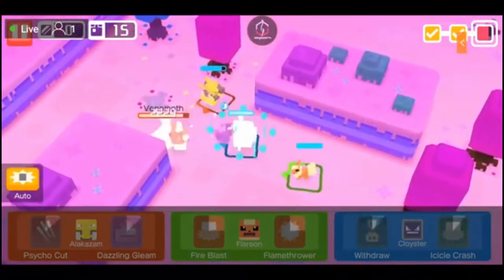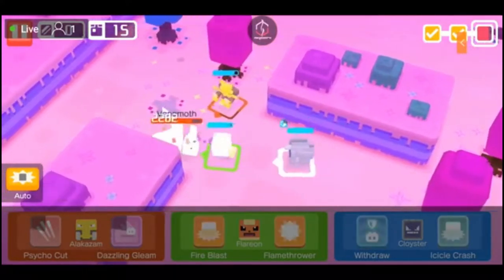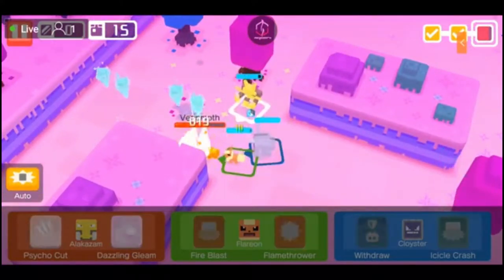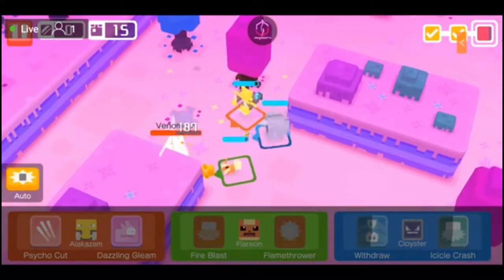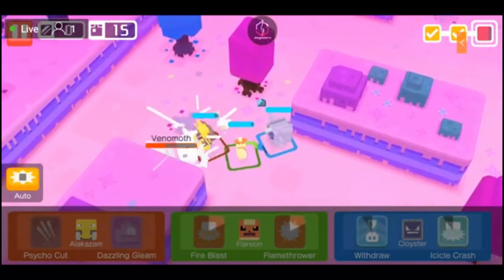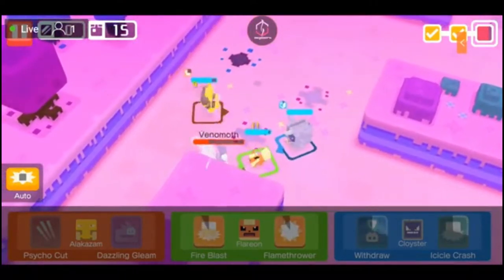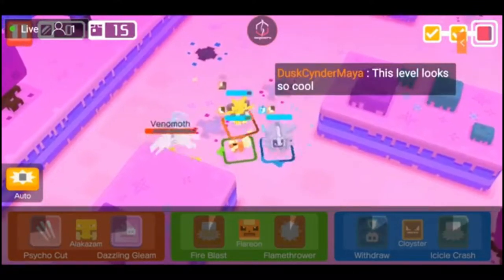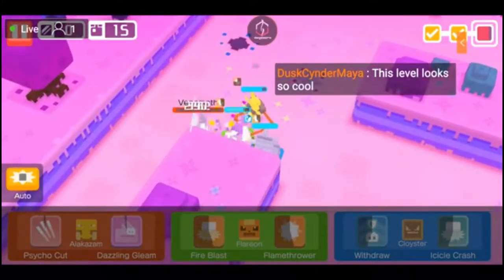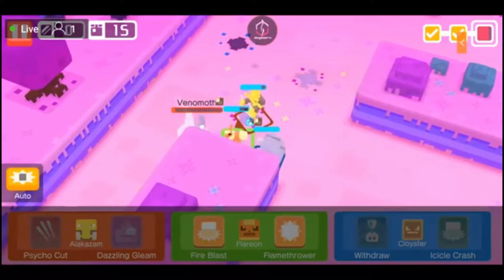We're getting through this pretty good. Flareon, use Fire Blast — I want to see Fire Blast on this. There we go, using Flamethrower. Icicle Crash is actually doing damage too, because Cloyster really doesn't have great attack, so seeing that much damage from him is also good. This is my favorite level based off of the looks of the expedition — I really love the theme and the color on this one.